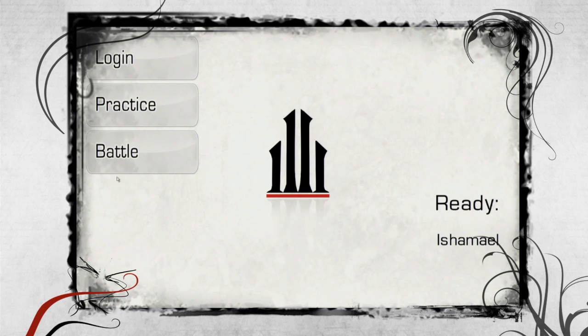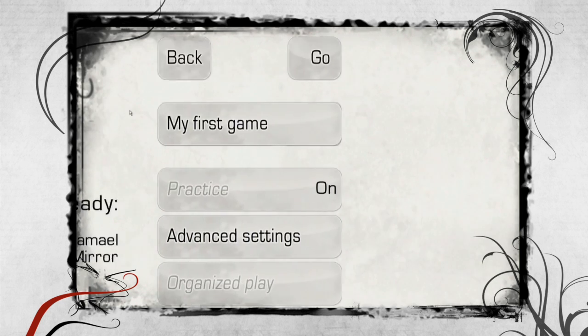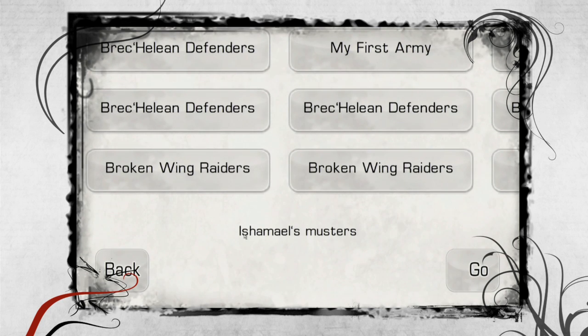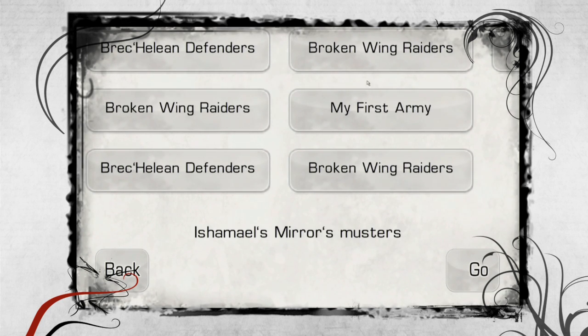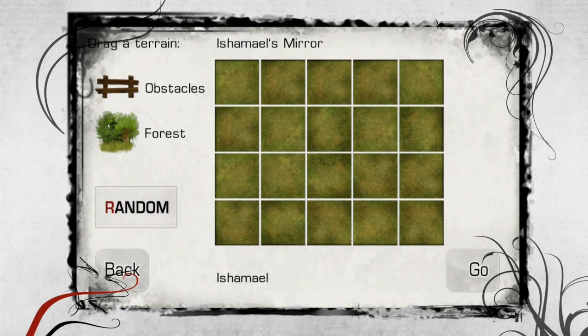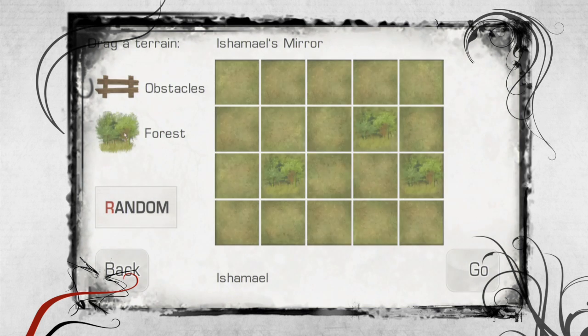The first step consists in setting the game options which you want to use. Then each player chooses the muster he plans on using. The second step is the terrain preparation. To place a terrain feature, you can drag it onto the specific zone or onto the random button.